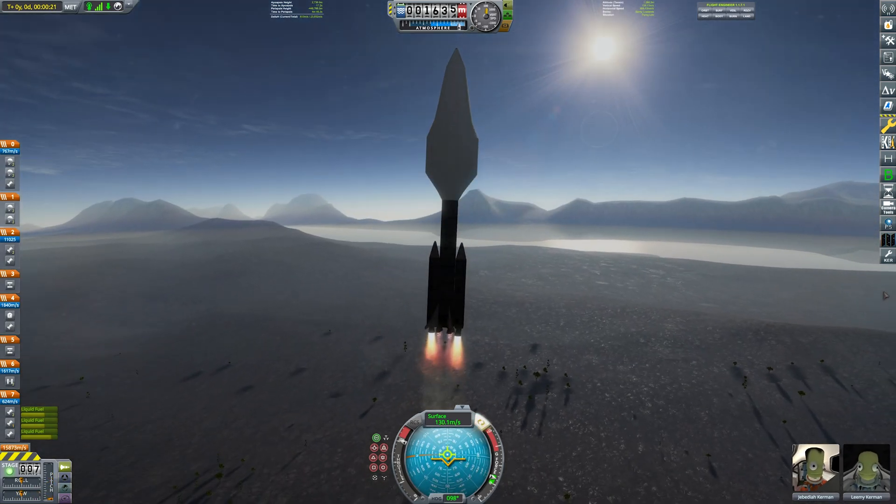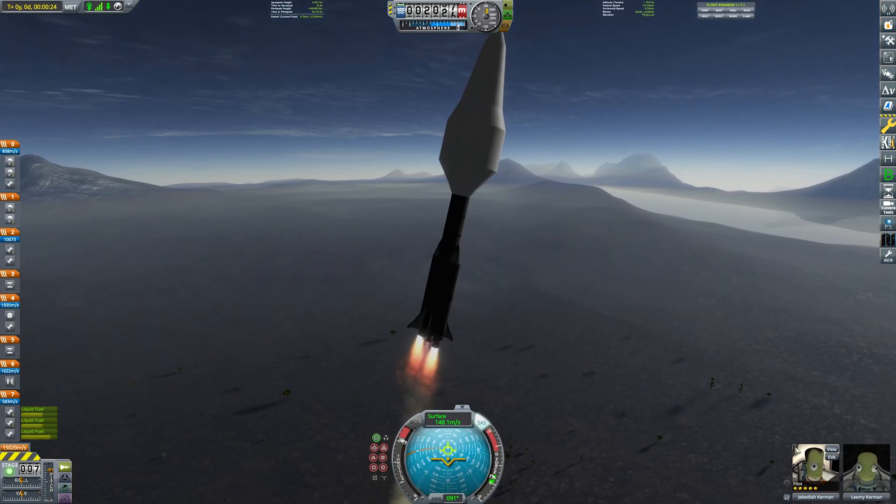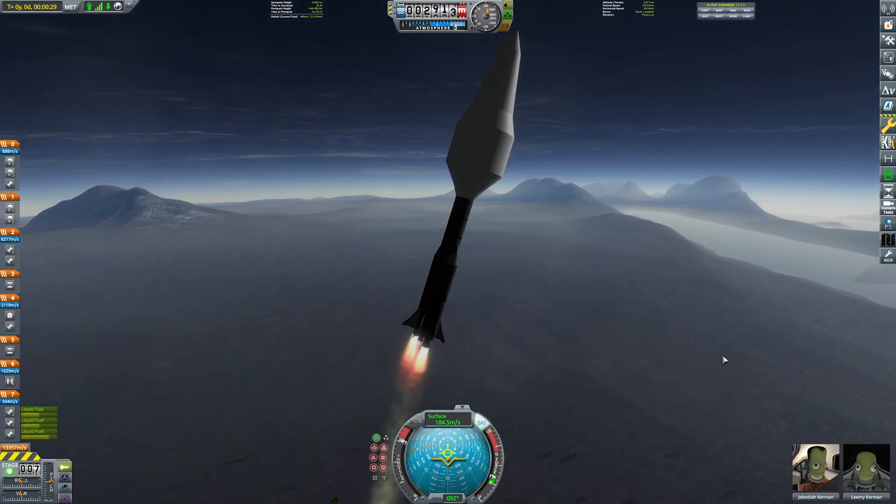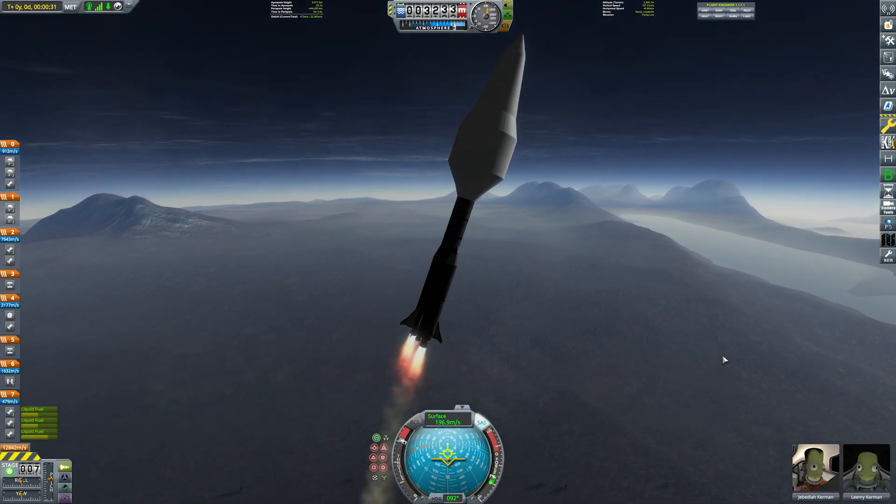The controls are backwards for this rocket — I forgot. So I have a pilot and I have a scientist. The scientist is new to the space program. We're going to give him a nice little christening by flying him into the surface of the sun.